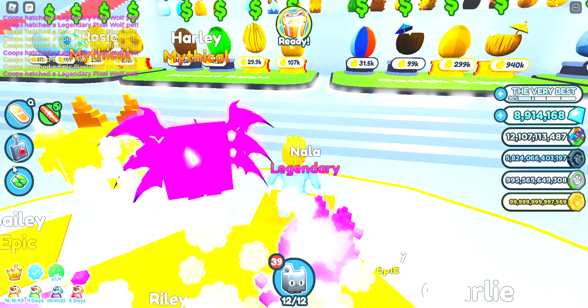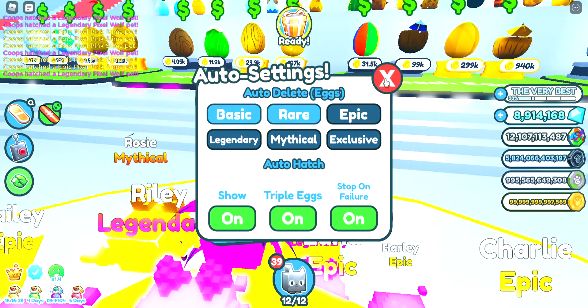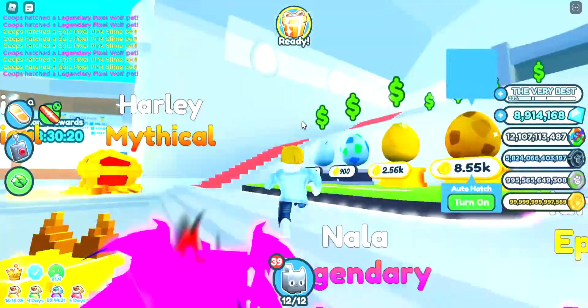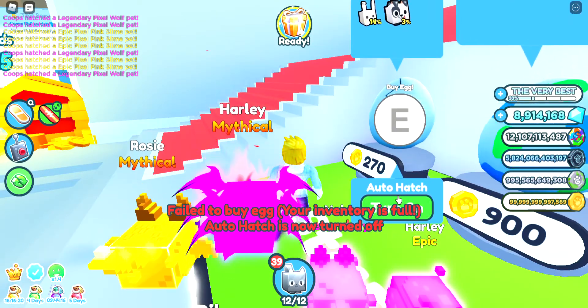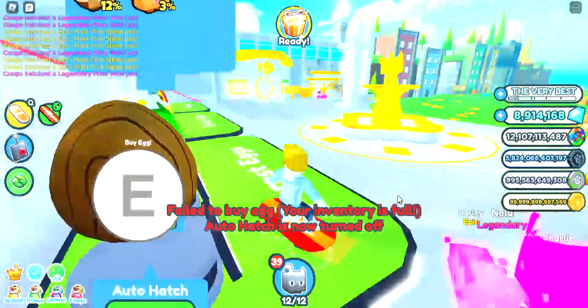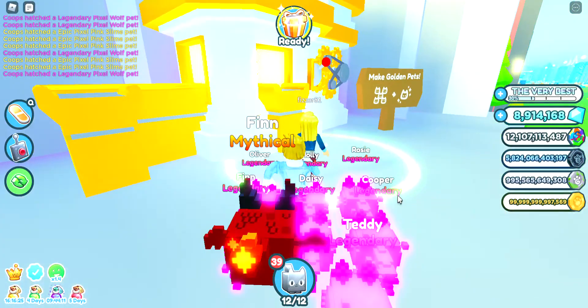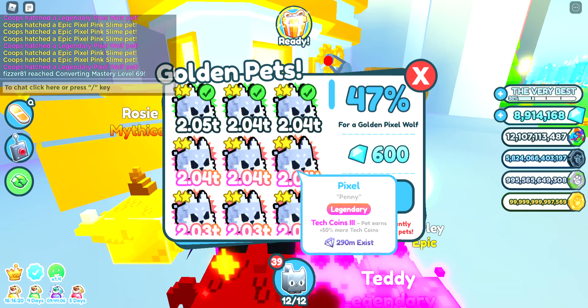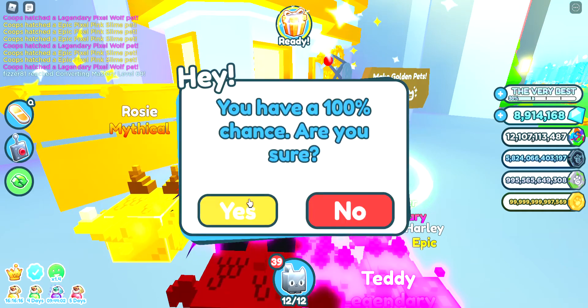Let's turn auto delete on for the pets in the most basic egg, because your tree will get filled fast. Look - I won't get these coins. I need to go into golden rainbow but this is cool. Why do you want to learn from that? Basically because you don't spend a lot of coins - you never run out of coins, do you?